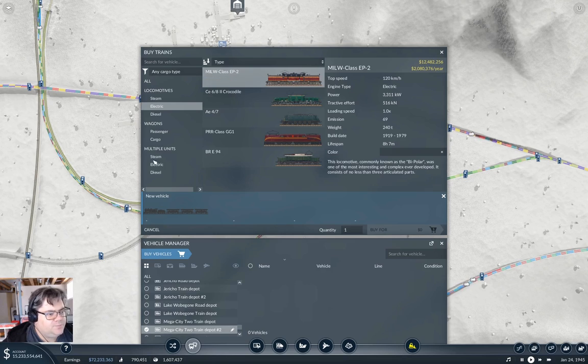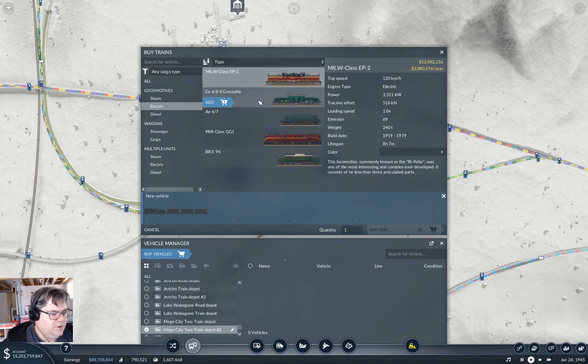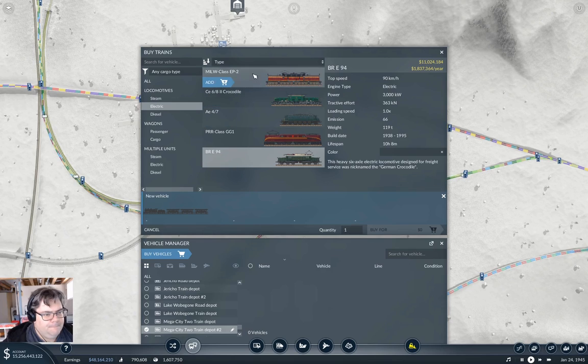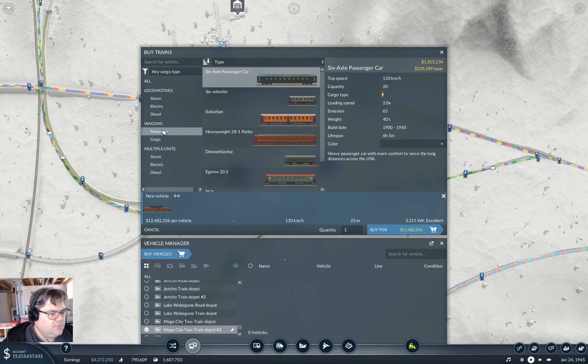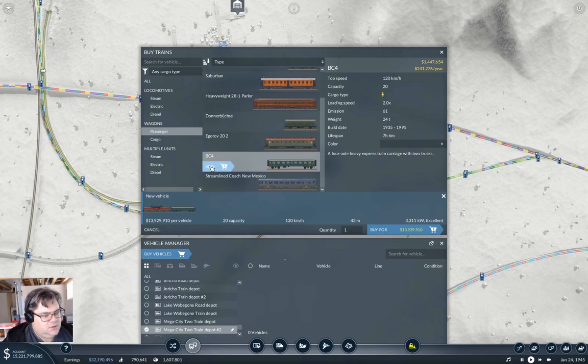Do we have any electric multi... 125? No, we're not going to run that thing. We're going to run a local hauled thing. The Milwaukee is decent — 516. Yeah, we've got cash to burn, let's use the Milwaukee. So we should go with something — I can do 120. What have we got here? The BC four coach. Let's put something else on here — we'll put that on there. Just run one of them for now.